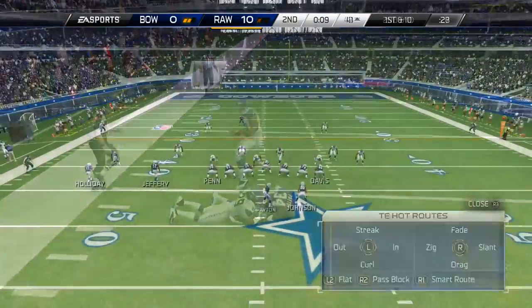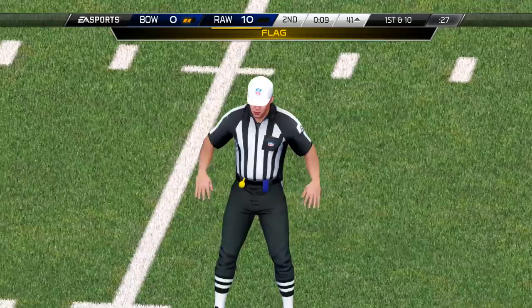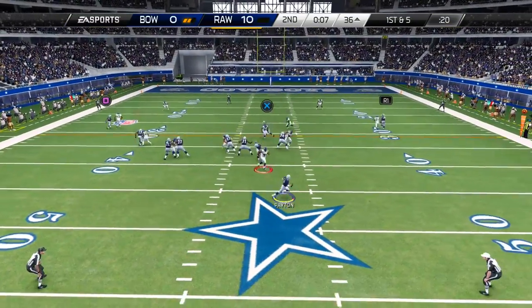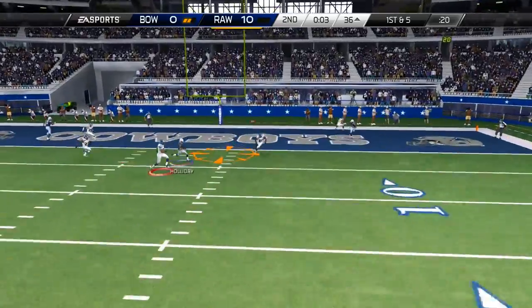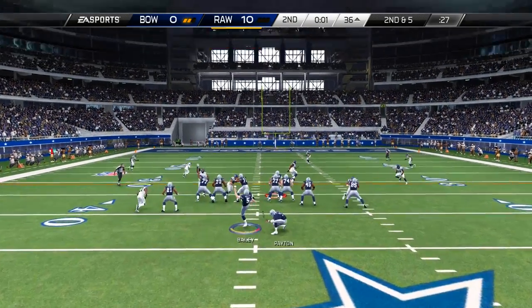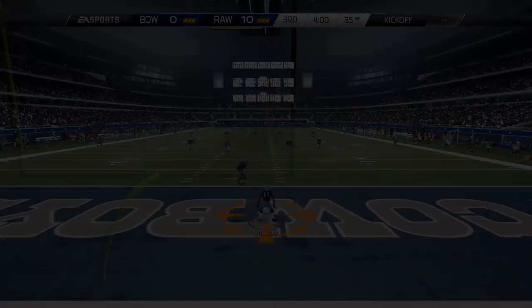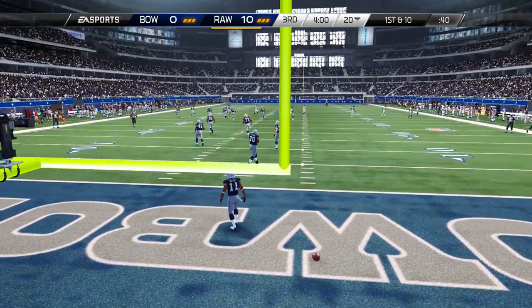We try the read option off the left side again and my opponent just cannot stop it — another first down nearing field goal range. My opponent goes offside with nine seconds left in the half. We pass trying to get a little closer to field goal range, bombing it down the field. If I'd caught that I probably wouldn't have scored, but it gave me an opportunity to kick a field goal. Dan Bailey lines it up but it falls short — I need to invest in a new kicker.